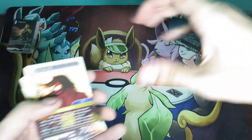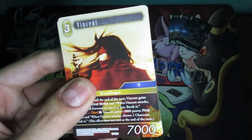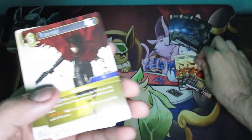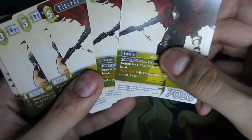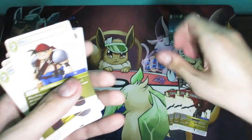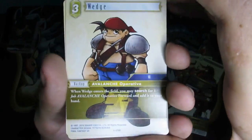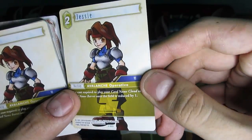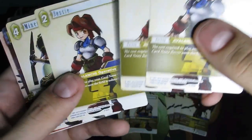You get three copies of Cloud, but only the first one is the shiny foil — the other two are not foils. Then we got Vincent — the main character of Dirge of Cerberus and an actual character in Final Fantasy VII. We get one type of Vincent and then another — this is the more iconic Vincent art that I usually see online. Next up is Wedge — we got two Wedge. And we got Jessie.